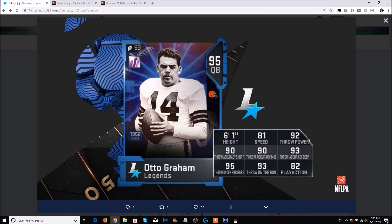90 trucking is ridiculous. You can literally truck over a cornerback, maybe a linebacker, or possibly a safety. It would be absolutely disgusting if you're using Ray Lewis and Otto Graham just comes right up the middle on a QB draw and trucks over you. That will definitely make me pretty mad.